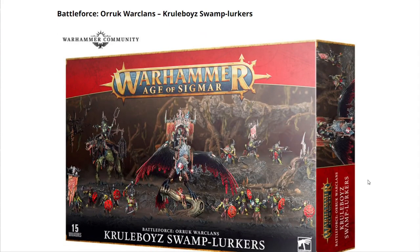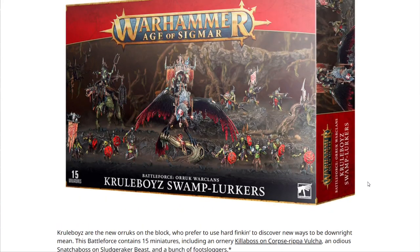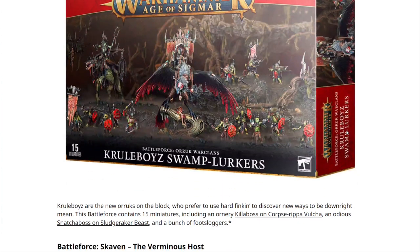Next we have the Battleforce Orruk Warclans: Kruleboyz Swamp Lurkers. Kruleboyz are the new Orruks on the block who prefer to use hard thinking to discover new ways to be downright mean. This Battleforce contains 15 miniatures including an Killaboss on Corpse-Rippa Vulture and a Snatchaboss on Sludge-Raker Beast, and a bunch of foot sloggers. At first I was a little unsure about this one, but it does have two big centerpiece models, one of which is very expensive. I think this pairs well with Dominion — any initial negative impressions have subsided and I think this is key to pair with one or two of the Dominion Orruk halves.